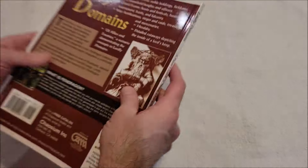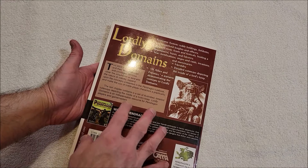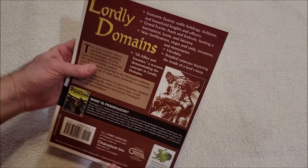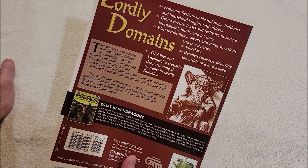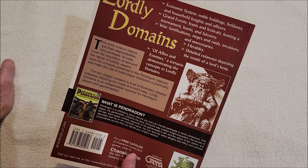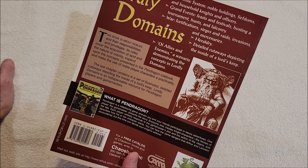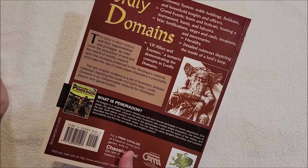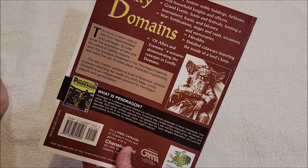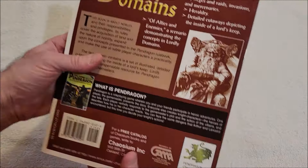Oh, smells really good. My understanding is this is an update from one of the earlier campaign books. Economic system, noble holdings, fiefdoms and household knights and officers, grand events, feasts, festivals, hosting a tournament, hunts and falconry, war, fortifications, sieges, raids, invasions and mercenaries, heraldry, detailed cutaways depicting the inside of a Lord's keep, allies and enemies, a scenario demonstrating the concepts in Lordly Domains.